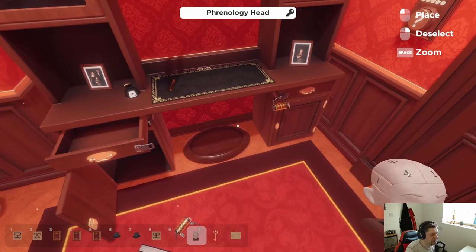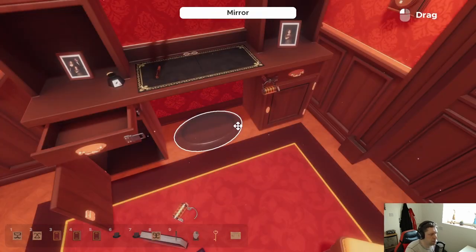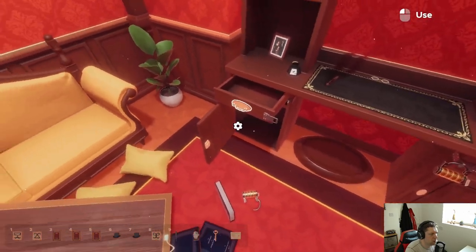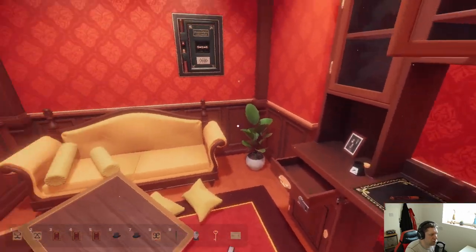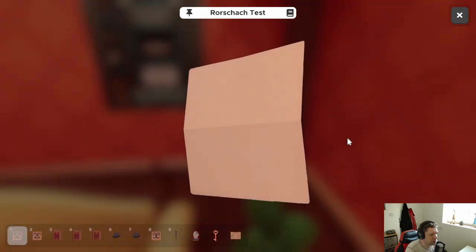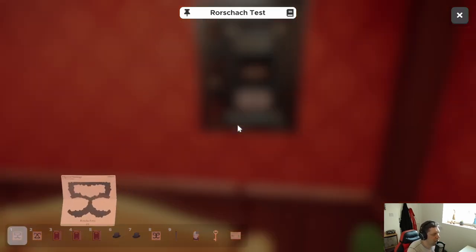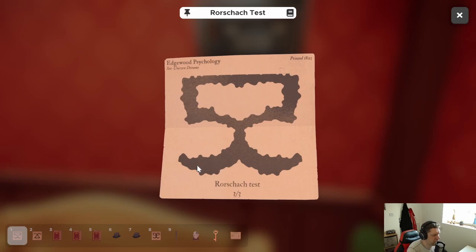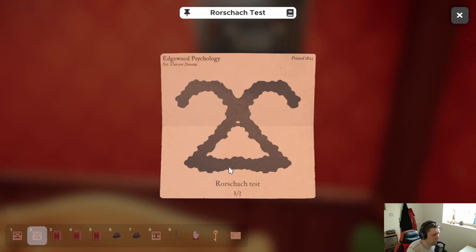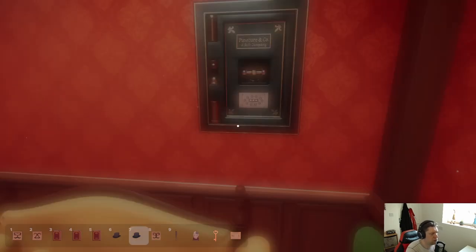Actually, we should probably look at the back of these because there was something on the back of the other ones, wasn't there? Wait a minute — yeah, I think it's this one. So this is position three. One, so it's two, nine. Two, nine — don't forget the code this time. Two, five, nine, I think. Two, nine, five.